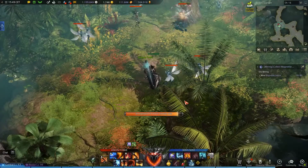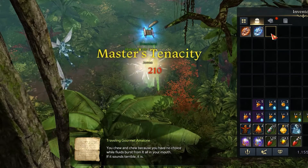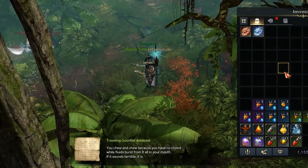Now that you know all the spawn points, once you obtain the cooking ingredient, you have to use it in order to unlock the adventurous tomb objective you came for.